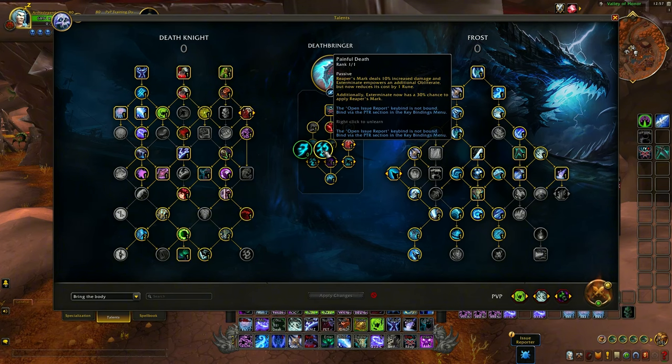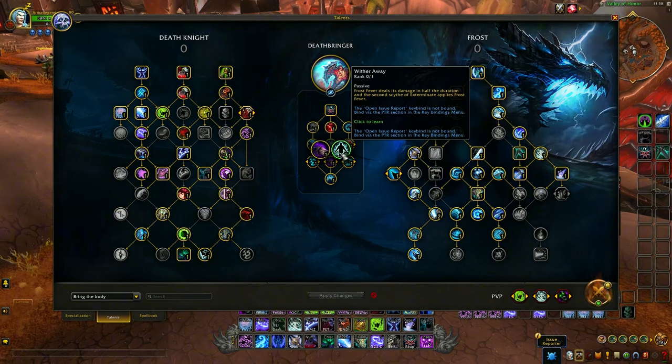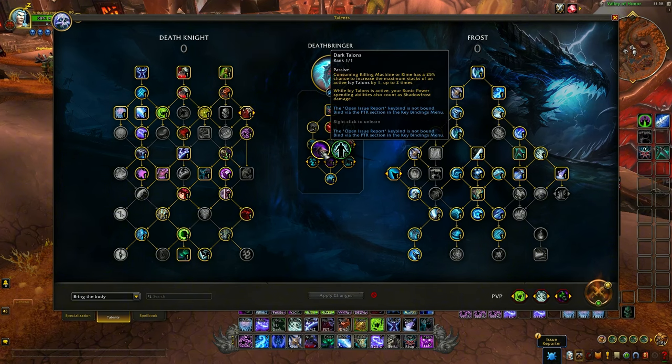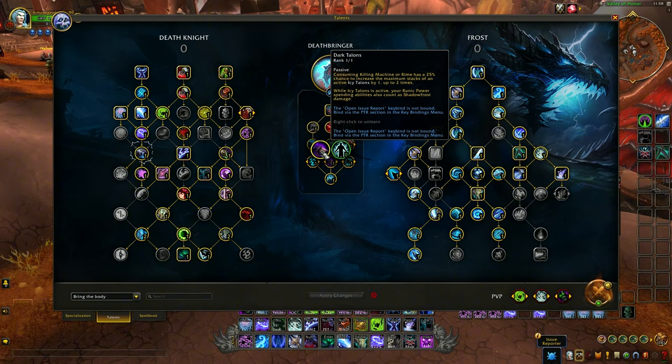Next: Dark Talons or Wither Away. Wither Away might give you more runic power if applied to more targets — Frost Fever ticks faster and gives more runic power — but after all my testing I absolutely go for Dark Talons, no question. This is incredibly strong because it makes Frost Strike deal shadow-frost damage. Combined with Bind in Darkness, this stacks Reaper's Mark even faster. Icy Talons plus Smothering Offense plus Dark Talons is absolutely amazing for dual wielding and still very good for two-handed.